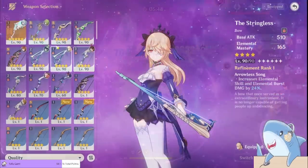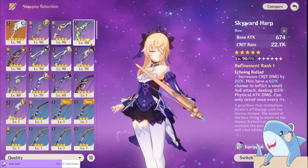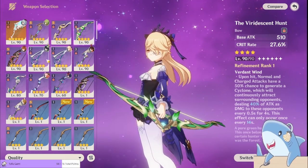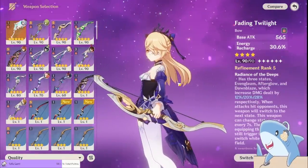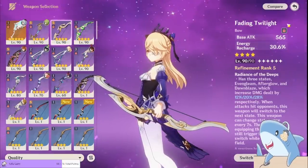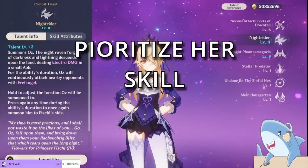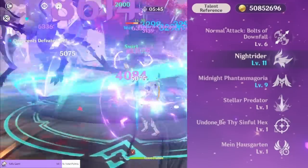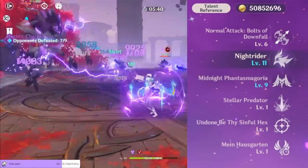Now let's talk about how to build the characters, starting with Fischl. For weapons, the Polar Star is her best in slot for pretty much every build. You can also use Elegy for the End or pretty much any other five-star bow. For four-star weapons, the Alley Hunter and Stringless are both very good, and you can also use the event-exclusive Fading Twilight to some good effect. If you don't have any of these, you can use the Favonius Warbow to help generate more energy for your team, but Fischl's personal damage will suffer. For talent priority, it's all about the elemental skill — level that one first. You can level her elemental burst, but it's not very significant. Don't level her normal attack since you're using her off-field.